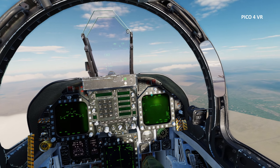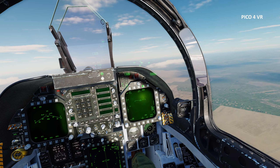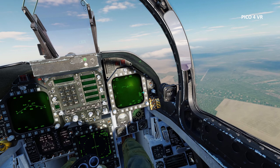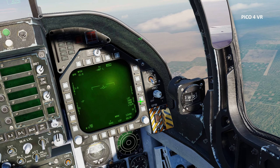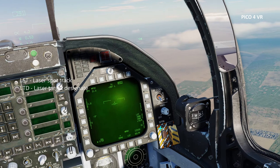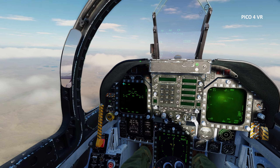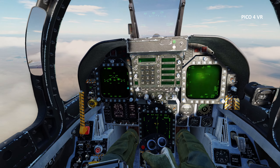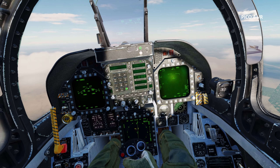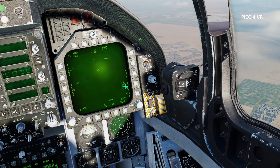We're heading towards the target area. We should be leaving the RCTL button on because if we box it off, you'll see some of the symbols disappear, so we'll leave that on all the time. The UFC button on the bottom right allows us to set our laser code or our laser tracking code. We can see it's set for our laser tracking code of 1688, and it should match the laser weapons we've got on our aircraft. I'm going to do the same thing for our laser-guided Mavericks - those numbers now match with the number on the bottom of that.